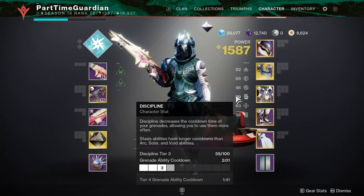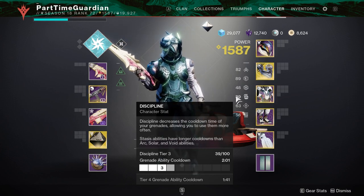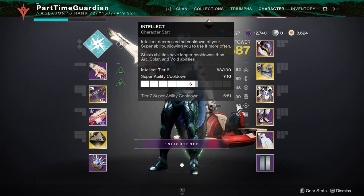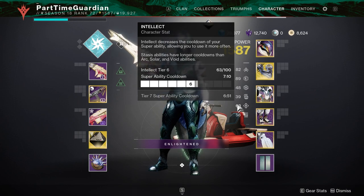Next is discipline. Discipline is how long it takes for your grenades to cooldown. I'm at tier 3, pretty low — it's going to take me two minutes outside of doing other things to get my grenade back. This is useful if you want to do grenade builds; you may want to spec this a little bit higher. Next, intellect is how fast you get your supers back. The higher your intellect, the faster you generate your super.